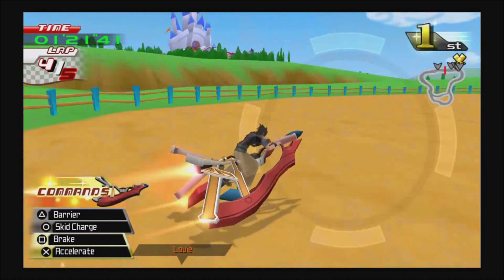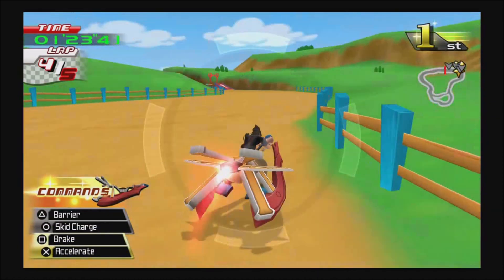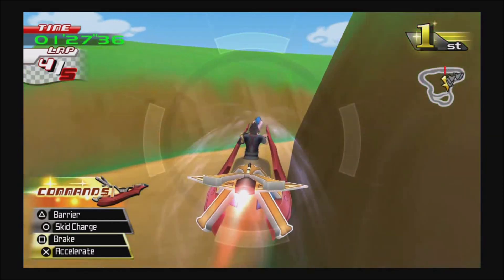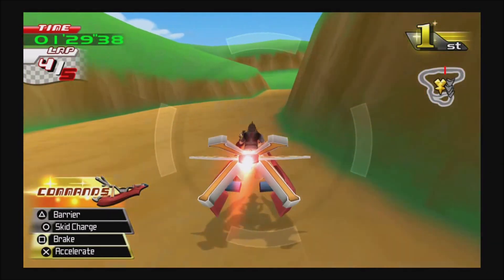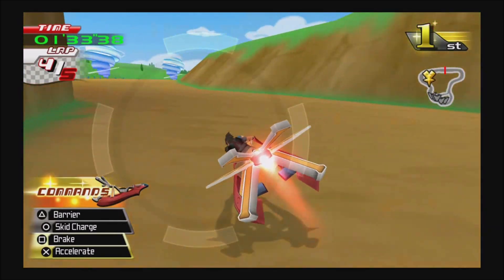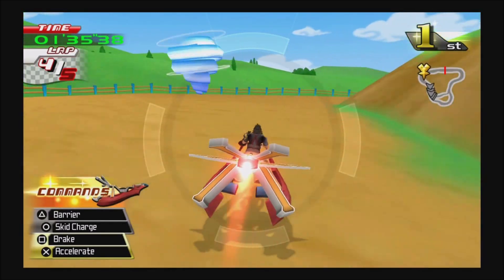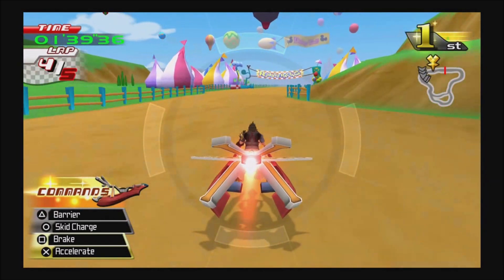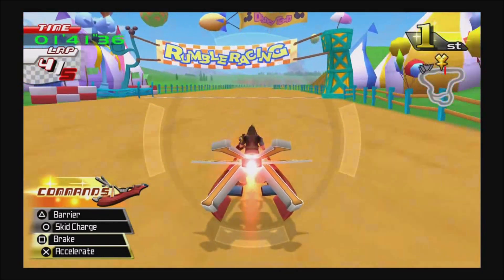I answered my own question by playing Star Fox 64 again. If Peppy had a quote for doing a somersault — there are enemies behind here, do a loop! In the original game, but it's just 'try a somersault!' Do a barrel roll! All of those shenanigans.